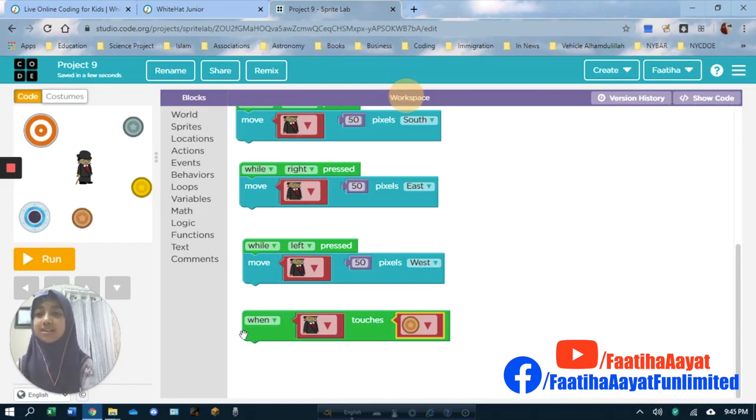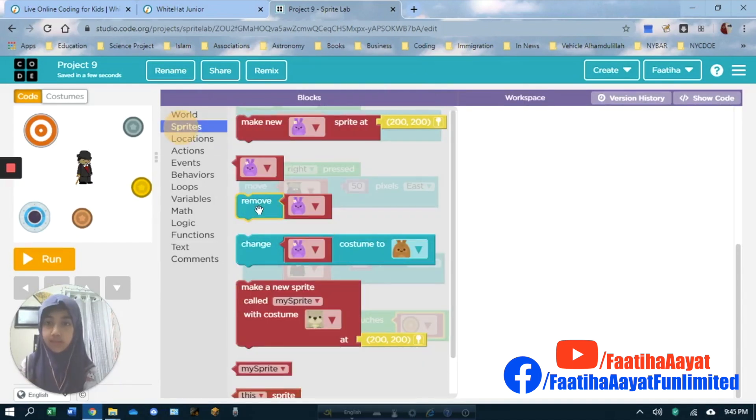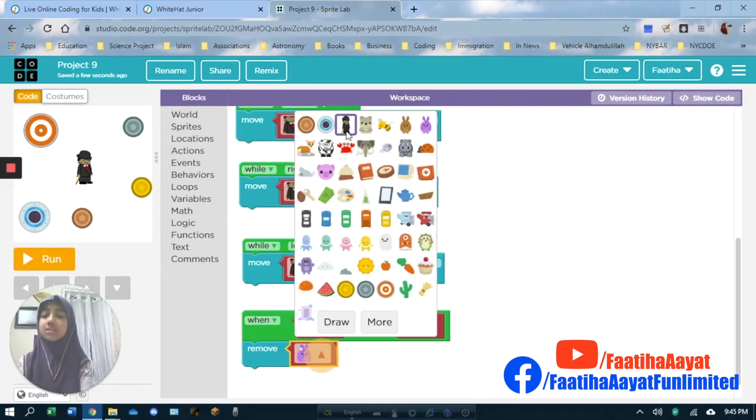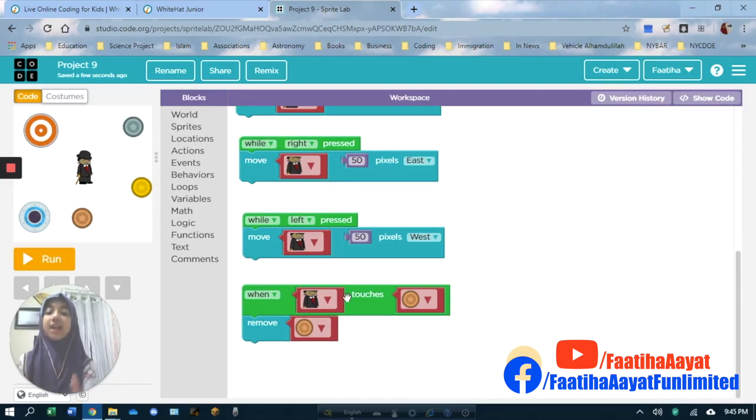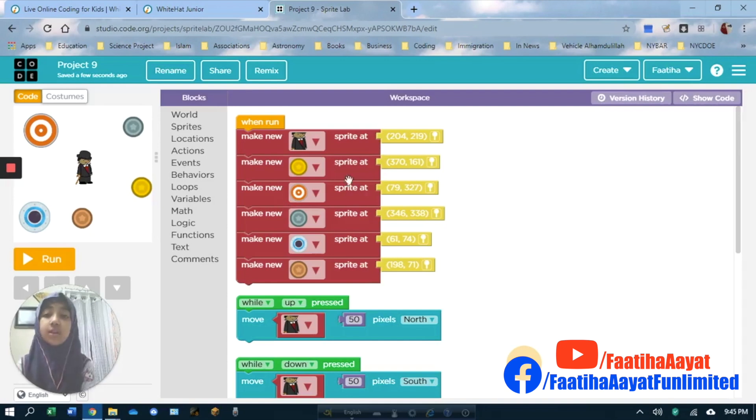I added it right here — this sprite. When this touches that, it has to do something. It has to remove the coin. So we're going to press sprites and we're going to take remove, or else the minister will disappear himself. But we want the coin to disappear, so we're going to get the coin. It can be a different coin because these two are touching, and a different point removing that cannot happen.